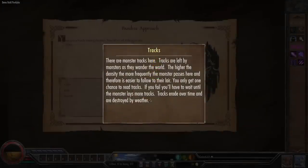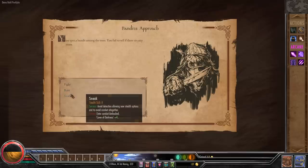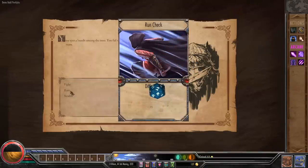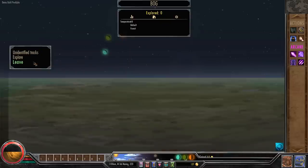There are monster tracks left here, and we spot a bandit amongst the trees too. So there were bandits and also a wolf here. We go ahead and run — we rolled an 11, so we got away, and that leveled up our athletics.